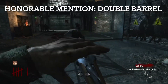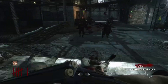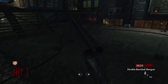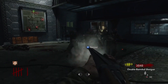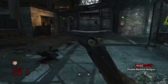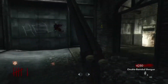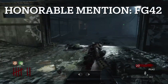Our first honorable mention is the Double Barrel Shotgun. The reason it's only an honorable mention is that it's okay — you can probably survive to around round 10 at most with it. The Trench Gun is way better. What hurts the Double Barrel is that you can only shoot twice before reloading, and the reload is pretty long. It has a sluggish reload and only two shots, so you're not going to be very satisfied with it.